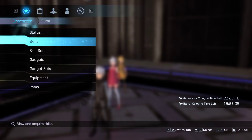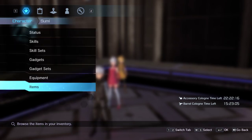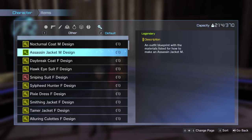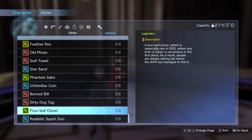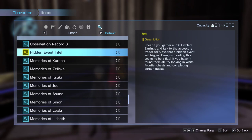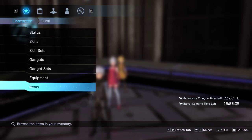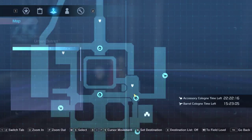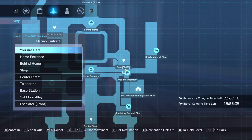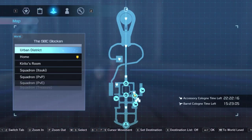Unless I just somehow managed to miss all the chests while I was bumming around in the frontier. Once you buy that, go into your items, hop over to the key items, and the first time you actually hover over these, they're all going to have the word 'new' next to them. You're going to want to find 'hidden event intel' and hover over it. The second sentence says even just reading this seems to be a flag — so I believe this is actually where it all starts. That trigger is going to put the earrings in the chests. I do have accessory cologne with 22 hours left on it, so all of the emblems are going to be dropping as legendaries and unidentified — just bear with that or keep that in mind.